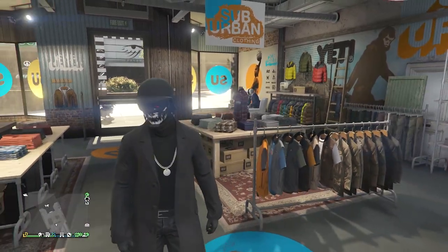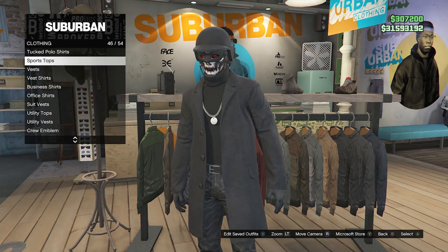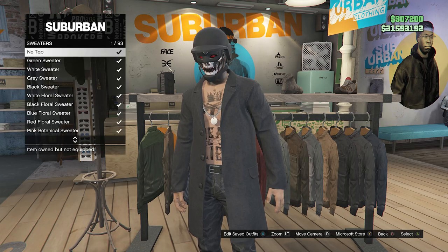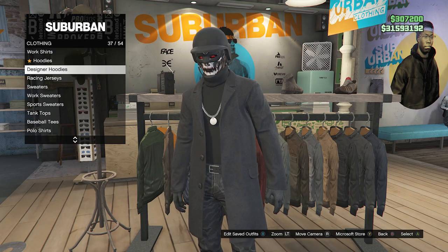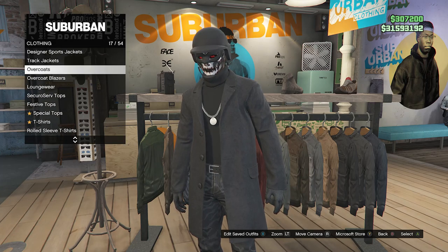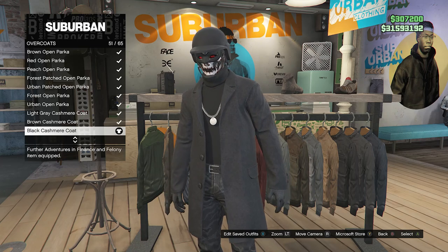So for this outfit, once you get to a clothing store, you're going to want to walk over to your tops. Scroll down until you find sweaters, which will be on slot 39, and look for the black turtleneck sweater on slot 69. After you've equipped the black turtleneck sweater, back out of sweaters, scroll up to overcoats on slot 17, and equip the black cashmere coat on slot 51.